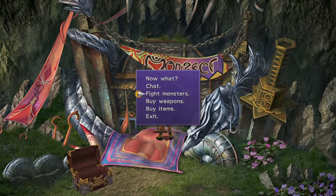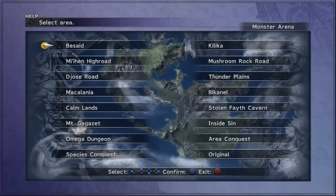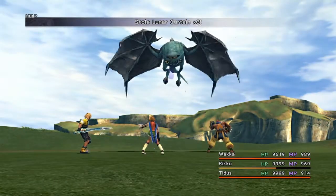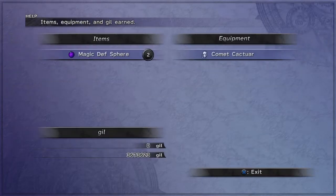Now that we have all those enemies captured — all the one-eyed winged monsters I went over — you should have One-Eye now. So what's so special about One-Eye? Well, the special thing about One-Eye is that he is an enemy in the game that can actually drop Triple AP weapons. You want to come to Species Conquest and fight One-Eye. He died pretty quick because my character is maxed out, so it might take you longer. He dropped us a Comet Cactuar, so we know it's a weapon for Lulu.